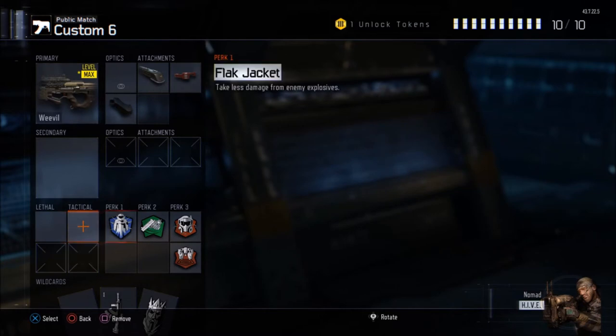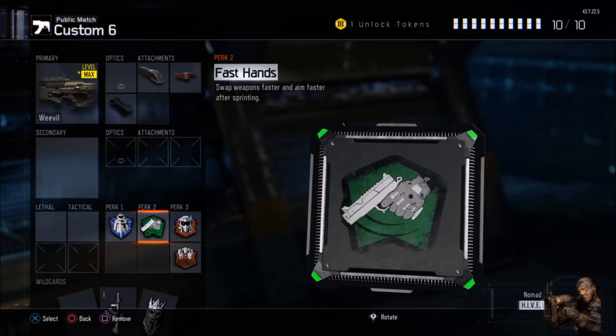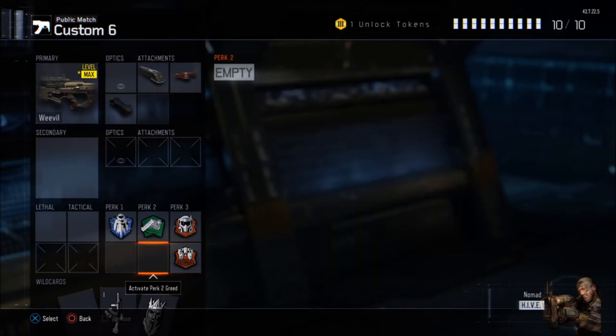For my perks, I rock flat jacket because of trap mines and all that. Fast hands makes me aim fast after sprint. Tactical mags help reduce the effect of concussions. And blast suppressant — when I'm jump thirsting they can't hear me, I'm in there killing it.